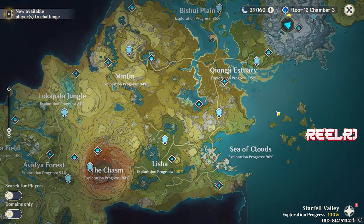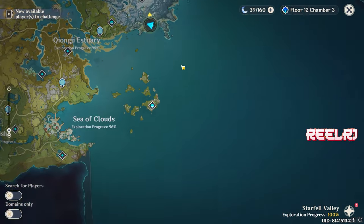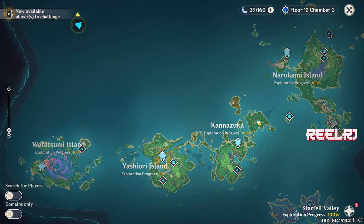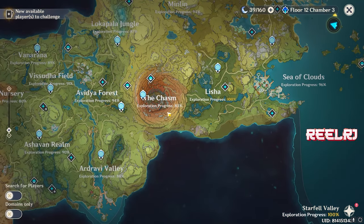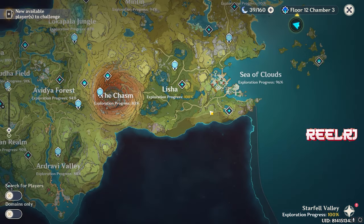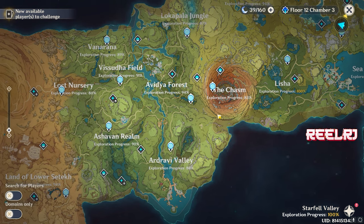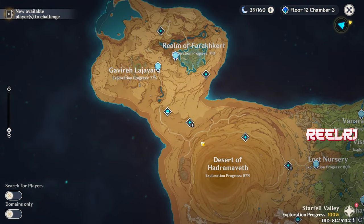Complete the full story in order: Mondstadt, then Liyue, then Dragonspine, then Inazuma — where you travel by boat with Kazuha and Beidou. Then unlock the Chasm, which is very important, because the Chasm and Sumeru are connected. To unlock Sumeru you need the Chasm, and to unlock Fontaine you need Sumeru — so it's all connected.